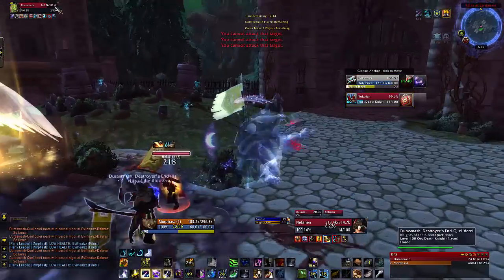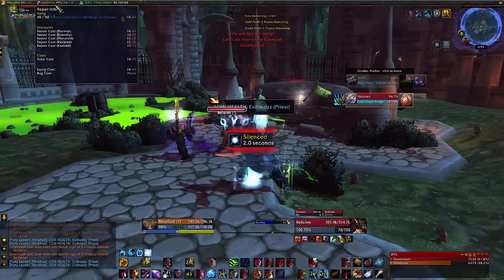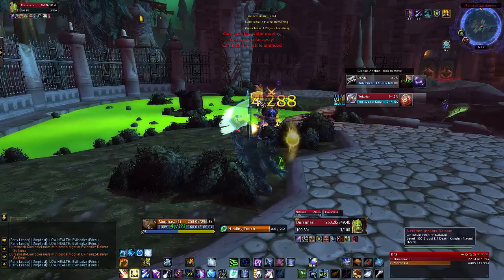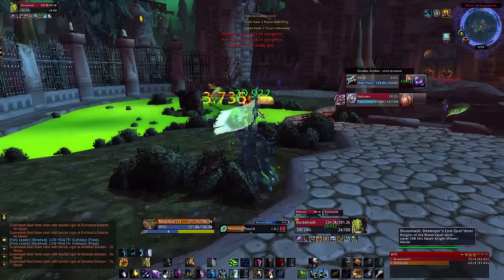It was a long fight, guys. The points to think about: use my stun a little bit better, definitely be applying a lot more Cyclones on the off-target. I probably should even get a good macro for off-target Cyclones, so I can still channel down the healer whilst being able to apply CC.